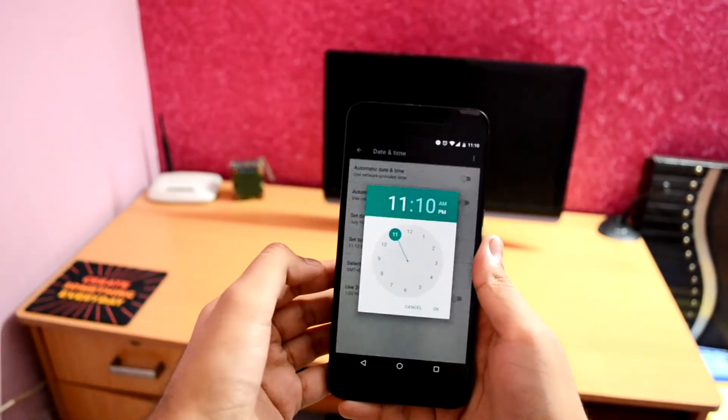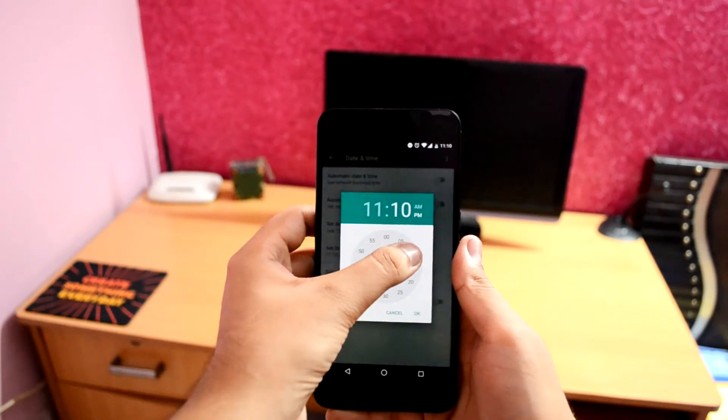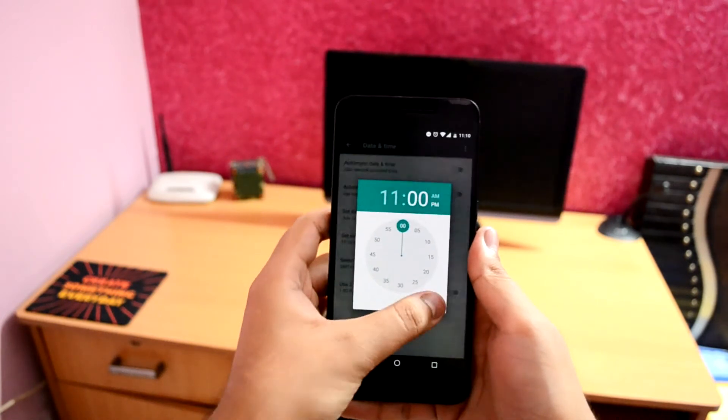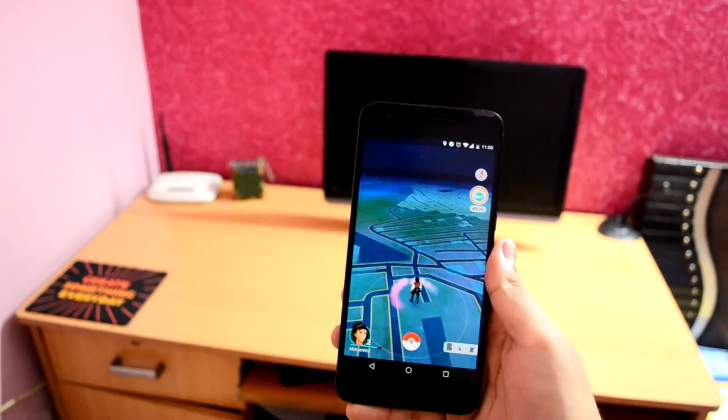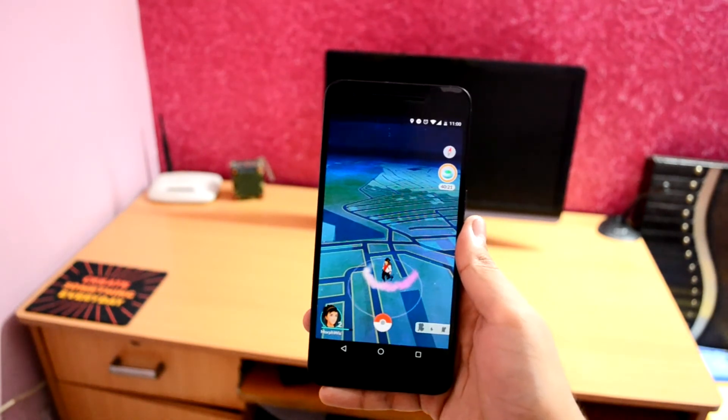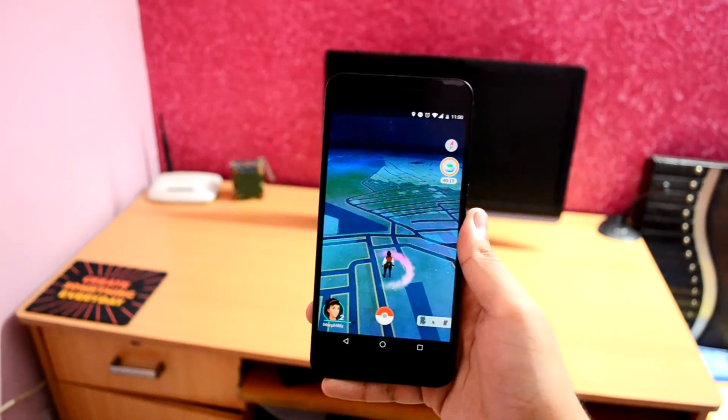Turn off automatic date and time, then tap on Set Time and set back the time 10 minutes from now.